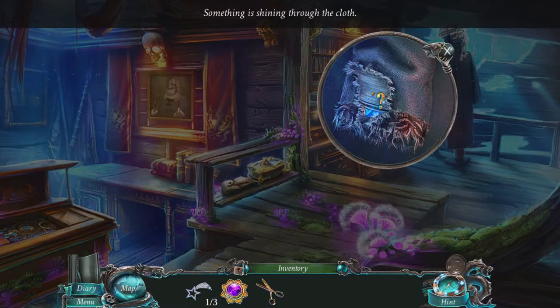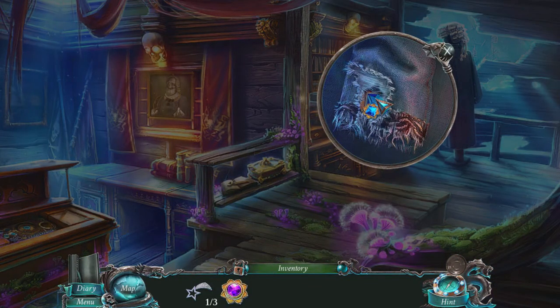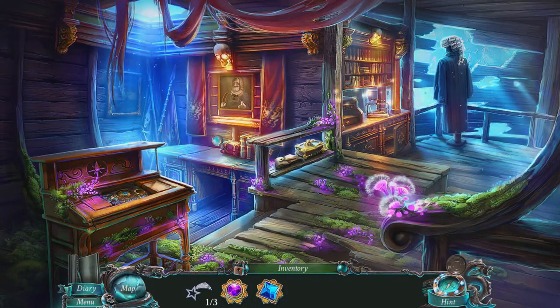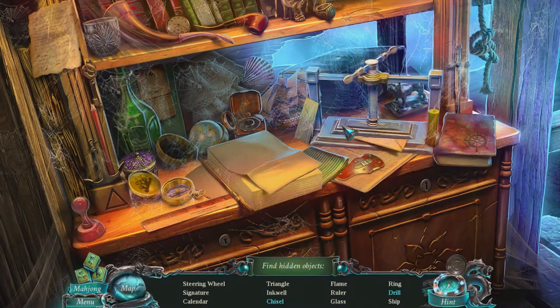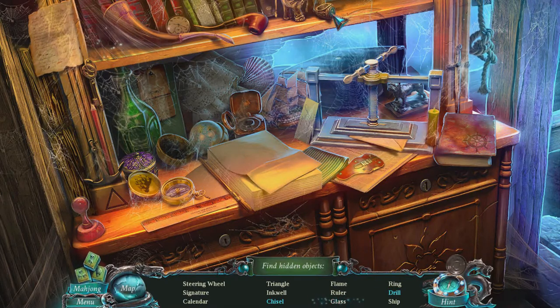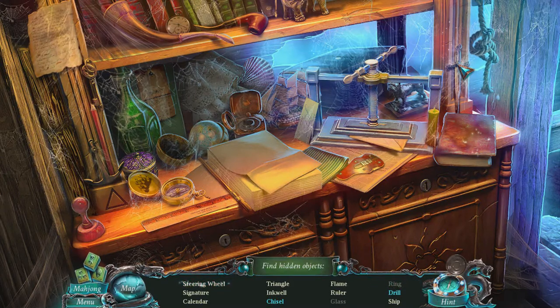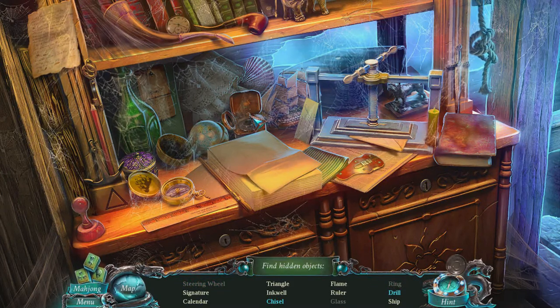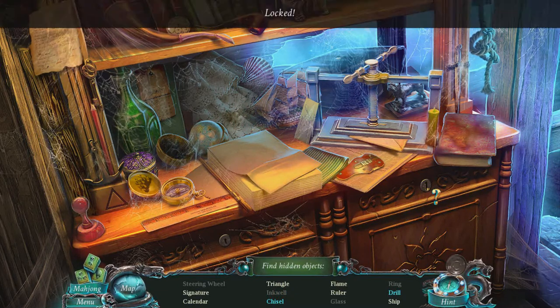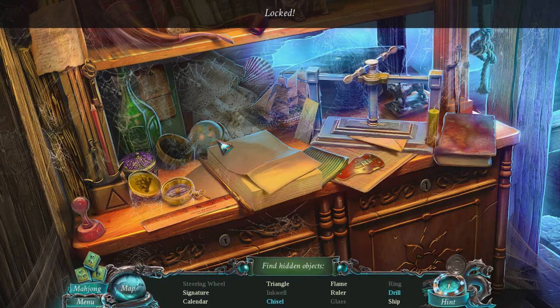Hello — there we go. Can we put that? These scissors are very helpful. So they've kept the hidden object element — I'm glad in a way, because I like these hidden puzzle games. Oh look at the little bulldog. Is that not a drill? We've got a signature somewhere. It's locked, so we need a key.